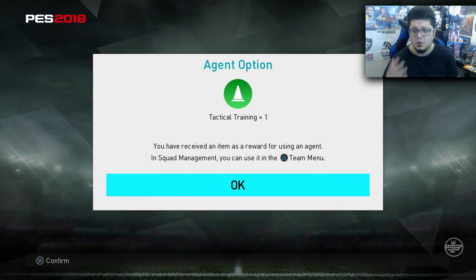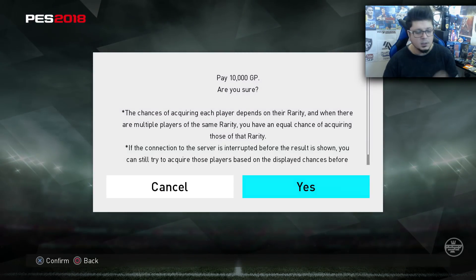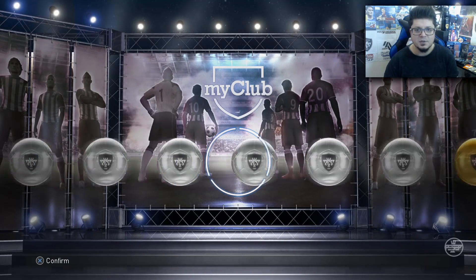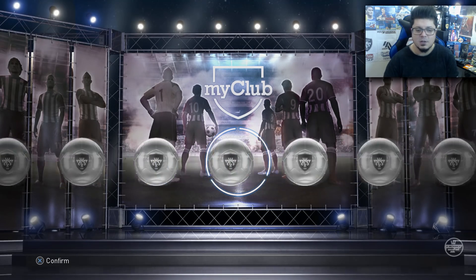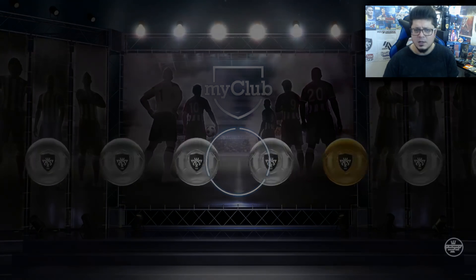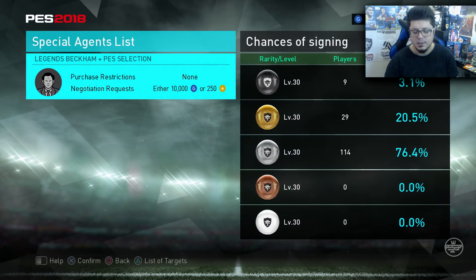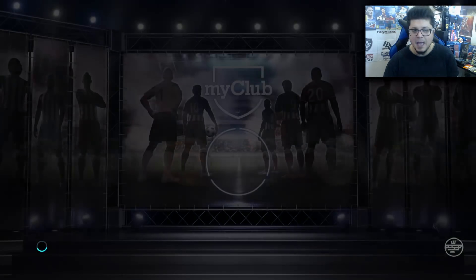Take note of these players, and if you don't have them, sign them in the auction house. If you have a lot of GP, think about what you want — quality players or quantity. If you need quality, go auction house; if you need quantity, use them for spins. If you don't know how to sign a player, I'll link the auction house video in the description.